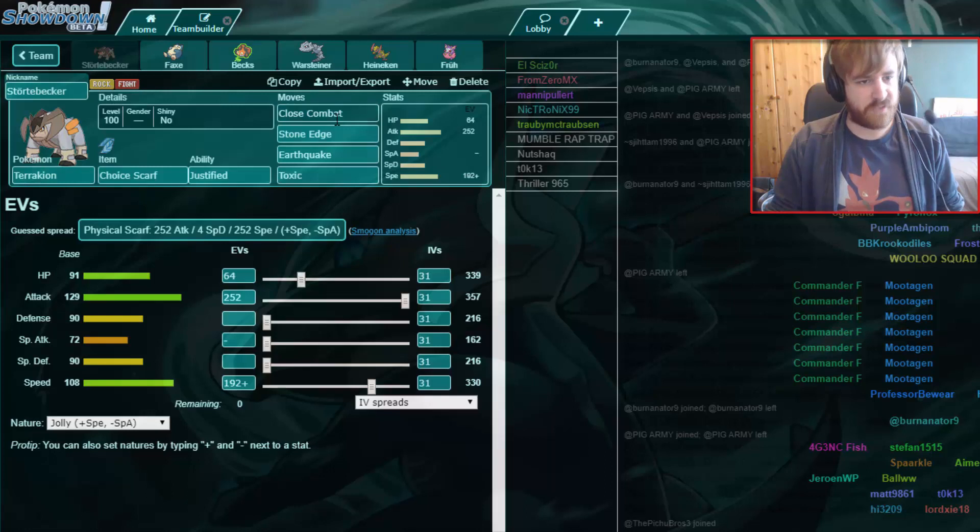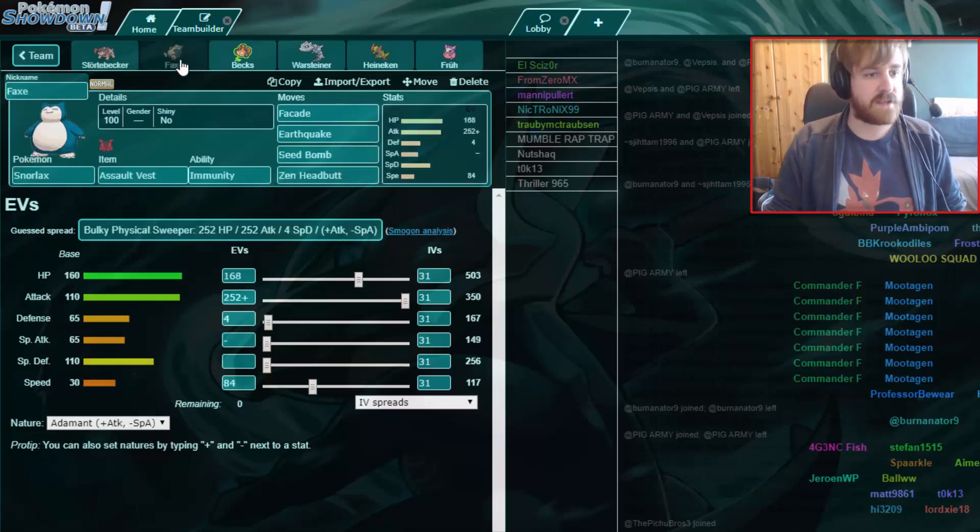This is the team we have for him. We have Terrakion with Trescaf, Close Combat, Stone Edge, Earthquake, and Toxic. Toxic is mainly there for the Goldurk which I expect to come because Terrakion has no way to hit it — it's resistant to Stone Edge, immune to Close Combat, and Earthquake is the strongest I have, then I drop the Toxic.